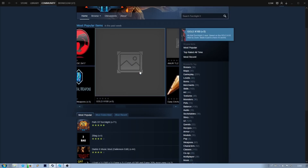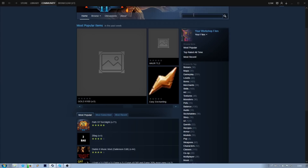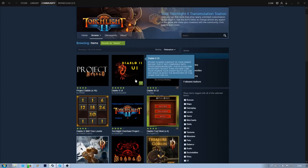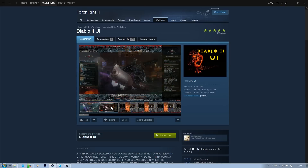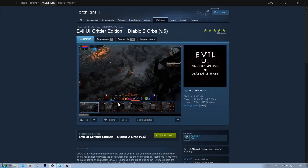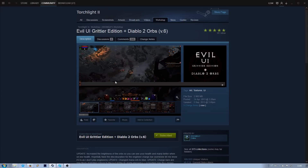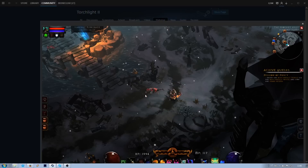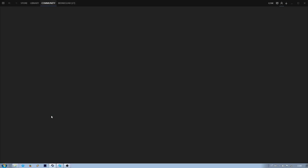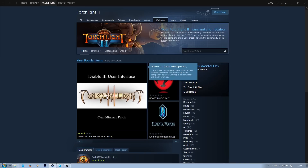So I went deeper into Steam Workshop and picked my mods carefully, because Torchlight has a 10-mod limit. I had to pick only the best ones. I noticed there were a lot of UI mods, most likely because they're quite easy to make. But a lot of them didn't look really good or didn't look much like Diablo, so I went with the Diablo 3 UI mod because I liked it the best.